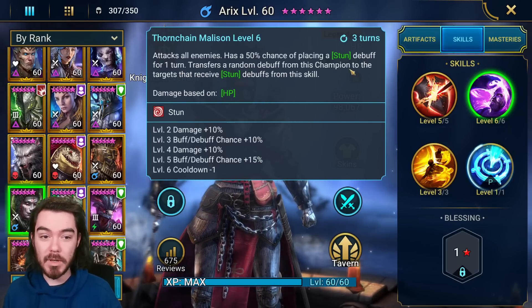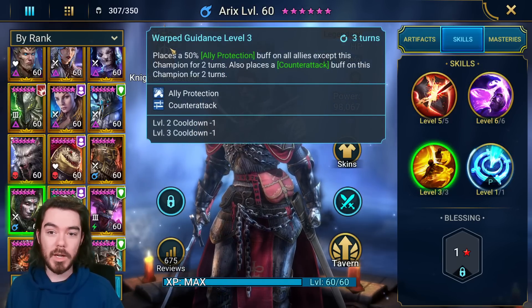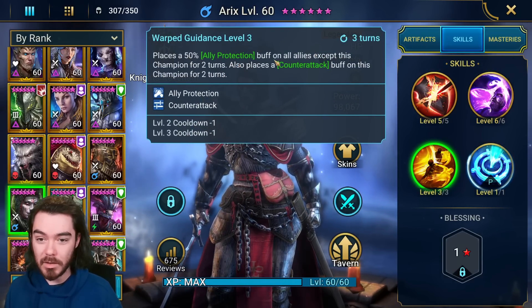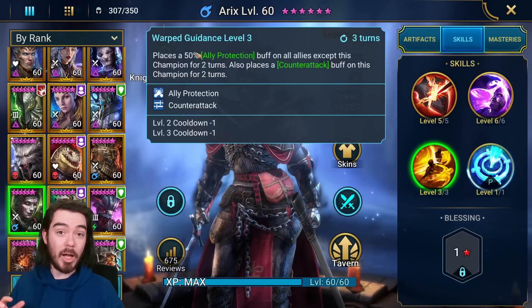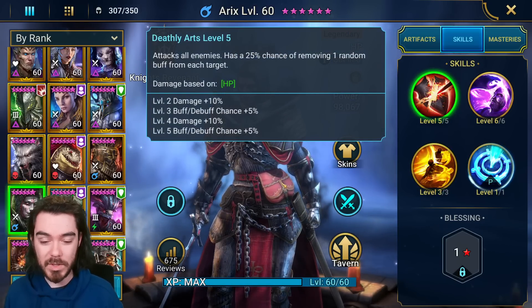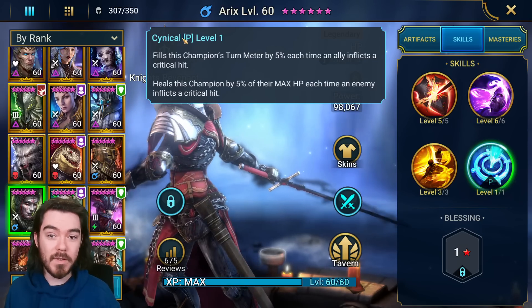Thorn Shale Malazan has a 50%, booked to a 75%, chance to put a stun for one turn, and then transfers a random debuff from this champion to targets that receive the stun debuff from this skill. Her A3, Warped Guidance, has a 3-turn cooldown — it puts ally protection on all allies except this champion for 2 turns, and puts counterattack on this champion for 2 turns. And then there's a really strong passive called Cynical, with 2 different effects.